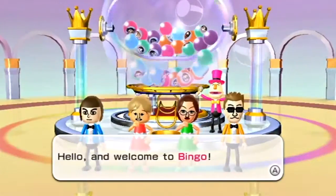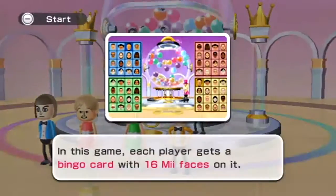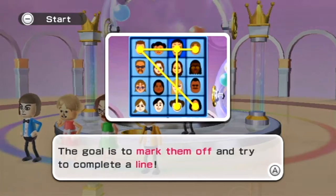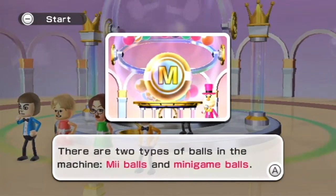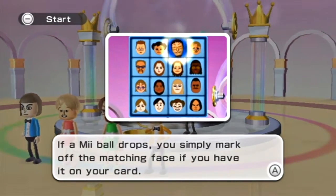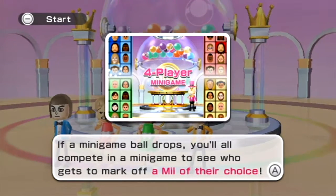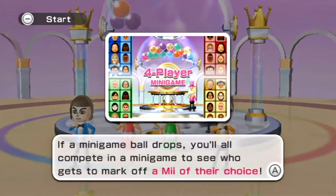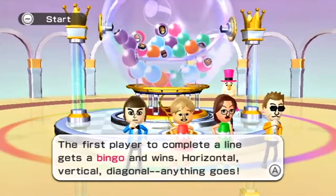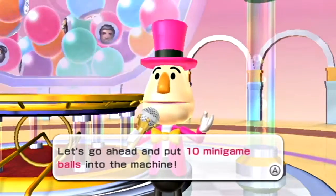Hello and welcome to Bingo. This is really fancy music for Bingo. Since this is your first time playing, I'll explain how this game works. Each player gets a Bingo card with 16 Mii faces on it. The goal is to mark them off and try to complete a line. There are two types of balls in the machine: Mii balls and minigame balls. If a Mii ball drops, you simply mark off the Mii face if you have it on your card. If a minigame ball drops, you all compete in a minigame to see who gets to mark off a Mii of their choice. Minigames are very crucial — if you win a minigame, you could win the game. The first player to complete a line gets a Bingo and wins. Horizontal, vertical, diagonal — anything goes.